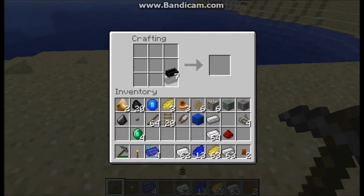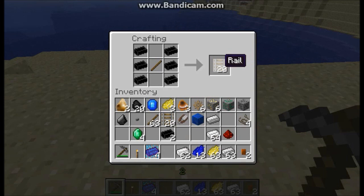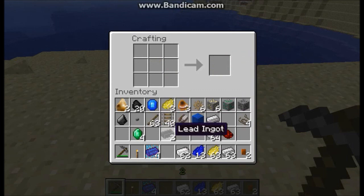First of all, we have lead ingots. Lead ingots are going to have a very important use very soon in Mediate Craft, but for right now their only purpose is a supplementary rail recipe. This recipe will give you a full 20 rails and is supposed to be high efficiency.